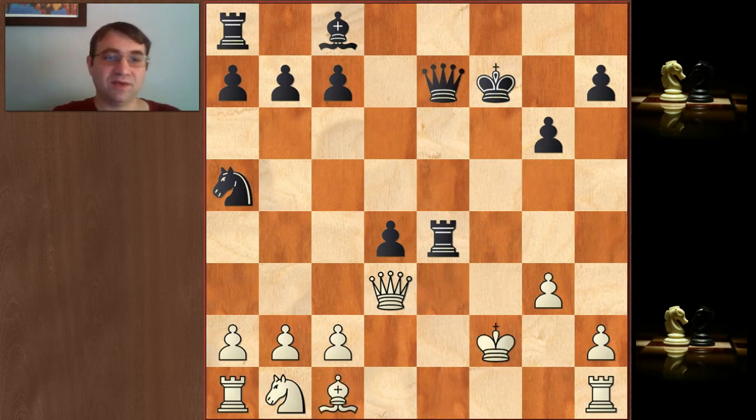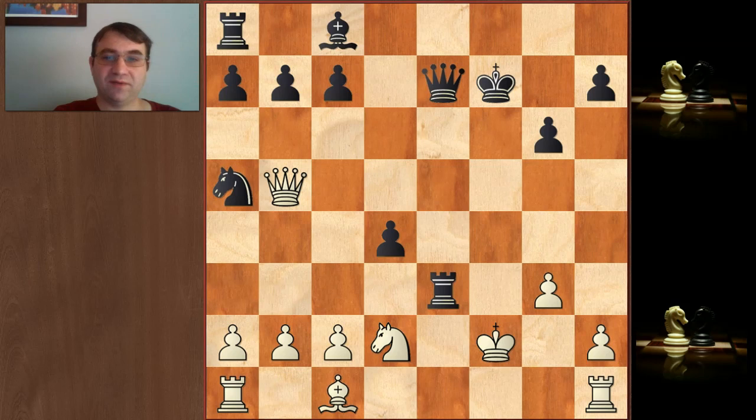So queen e7, and then white tried to finish his development with the move knight d2. But the game actually continued with king f2, then queen e7, then white tried to finish his development with knight d2. That ended up just being a mistake because black has a huge attack against the king. Rook e3 hits the queen and, more importantly, chokes off the oxygen here. Queen b5, and then c6 — a brutal move, just trying to get the queen off this diagonal.